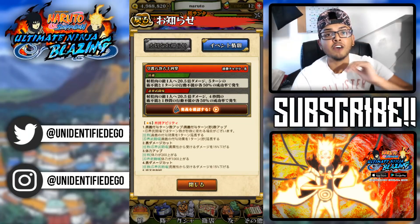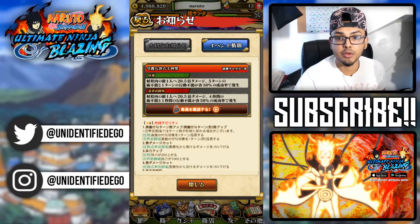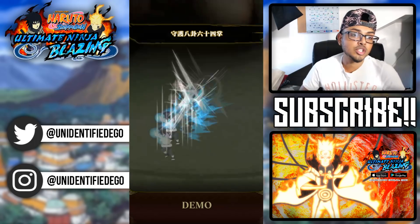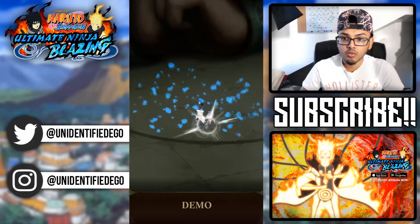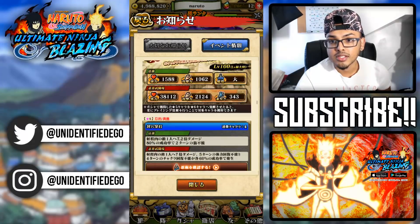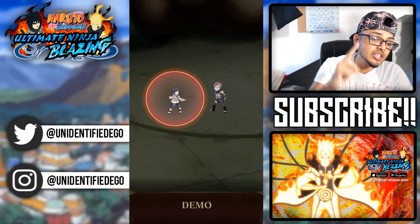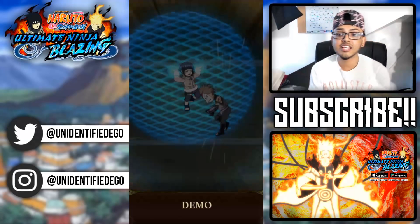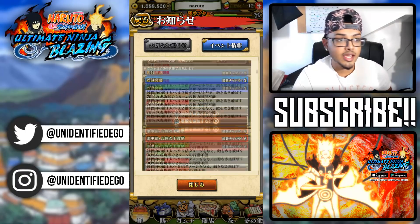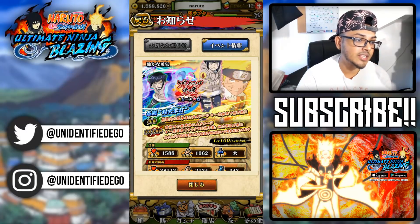If they're doing this based on the Chunin Exams, next should be Ino and Sakura. Her regular ninjutsu: 16.5 times attack in wisdom damage to one enemy, 50% chance of jutsu sealing for five turns or immobilization for one turn. Ultimate jutsu for PVP: eight chakra, 22.5 times attack in wisdom damage to one enemy, 50% chance of jutsu sealing for four seconds or immobilization for one second. Sync skills: sync with wisdom reduces damage taken by 10%, sync with long range boosts attack by 100.